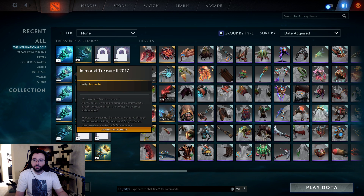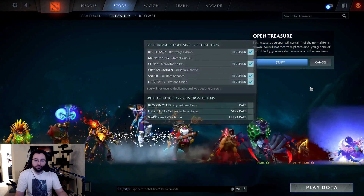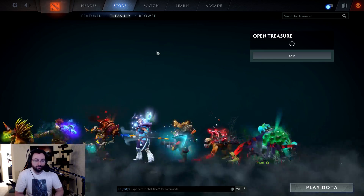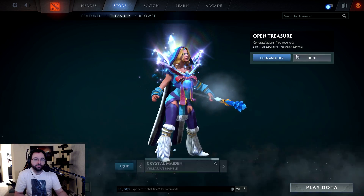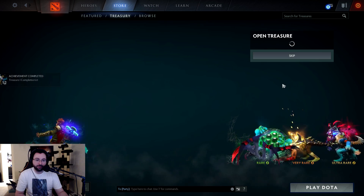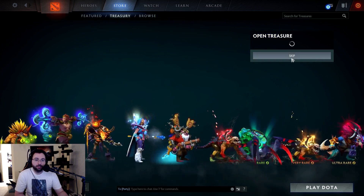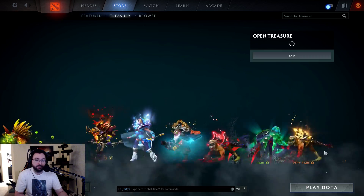And now we're going to open these bad boys. Let's start with Treasure 1 — let me get 4. So as you might remember, we have 0 Immortals, or 0 Rares. I don't want Spider, I don't even want it. That's fine. I play Lifestealer, I play Slark — both would be excellent.